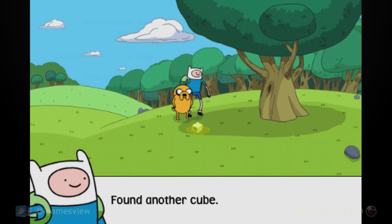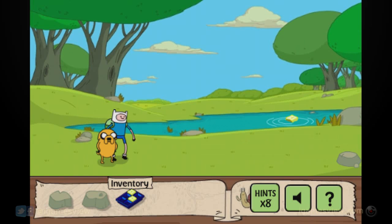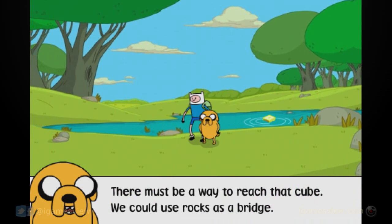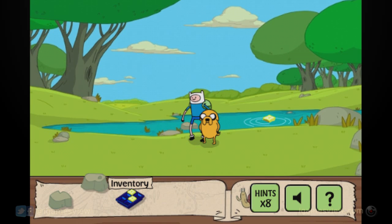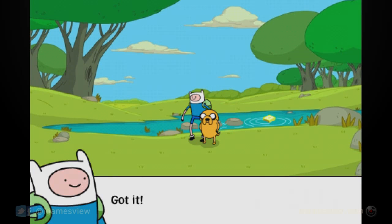I found another cube. There must be a way to reach that cube. We could use rocks as a bridge. If I stand on this rock, I might be able to reach that cube. Almost there. One more rock and I'll be able to grab that ice. Got it!